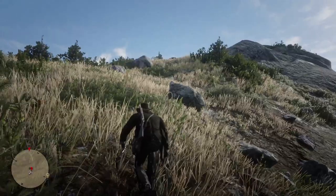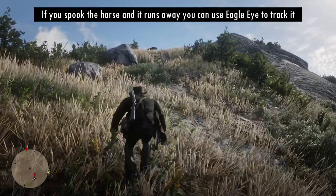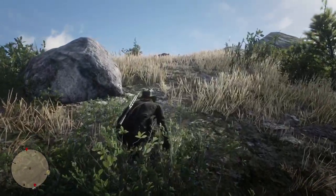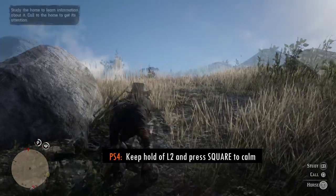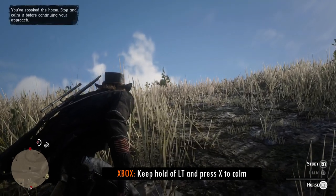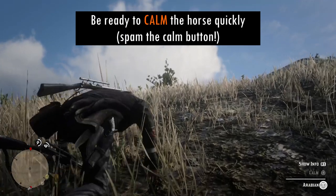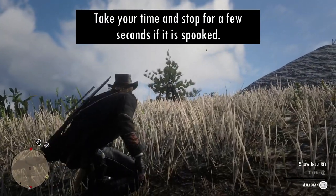Stop for a couple of seconds at a time as any sudden movement can spook it. If you do spook it don't panic — use eagle eye to find its tracks as it won't have run off too far. As with the others use the left trigger to bring up the options and call the horse, and be ready to press the calm button immediately. Because we're on a slope the left trigger to bring up the interactive options may not work, so you may need to get slightly nearer to the horse. Once you're able to, call the horse and be prepared to immediately press the calm button. Slow and steady make your way towards the horse, stopping when it's spooked and waiting a few seconds before moving again.